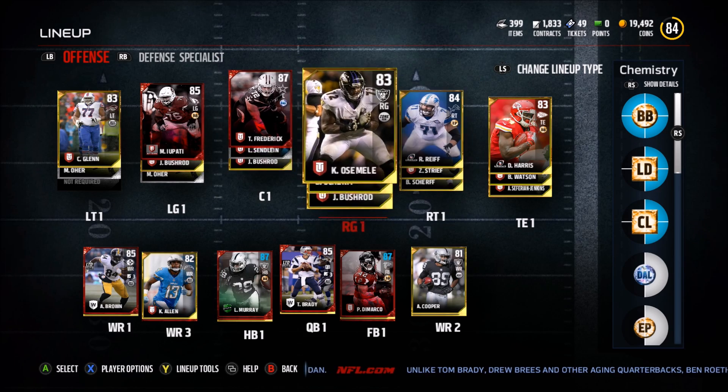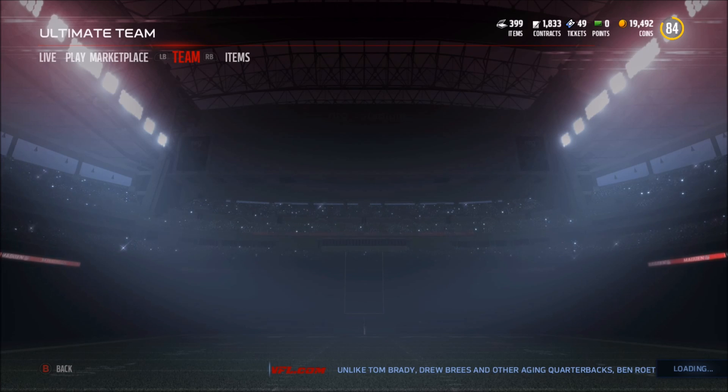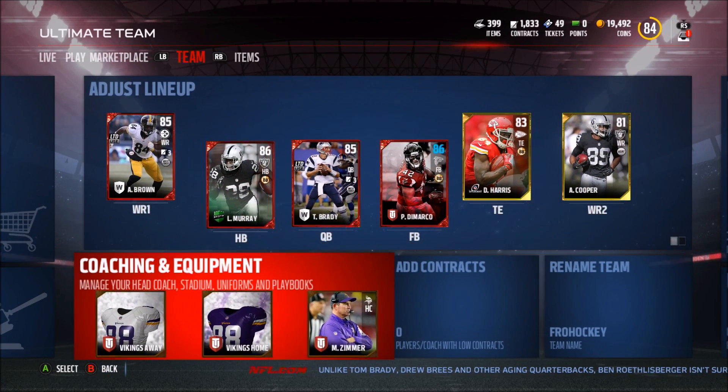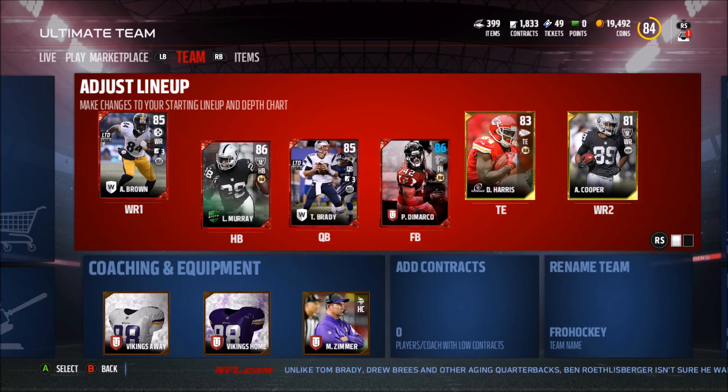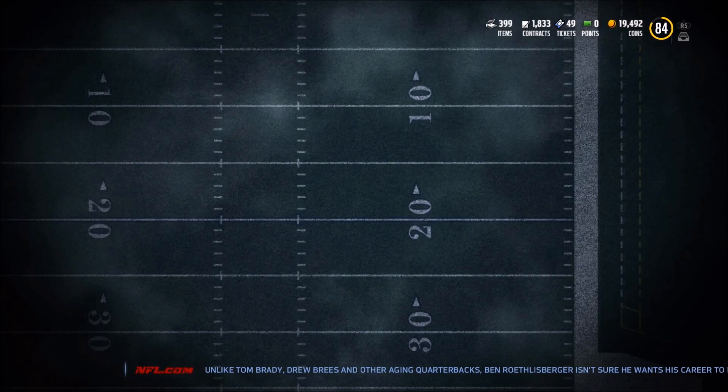I'm not really sure about the Dallas specialty. Anyway, with chemistry, if you want the really good chemistry that will improve your players by a lot, it costs a lot of coins, which I do not have. I only have like 19k. But I was supposed to show off my team to you, so here we go.